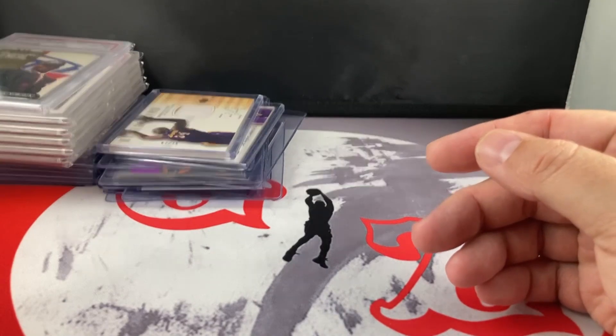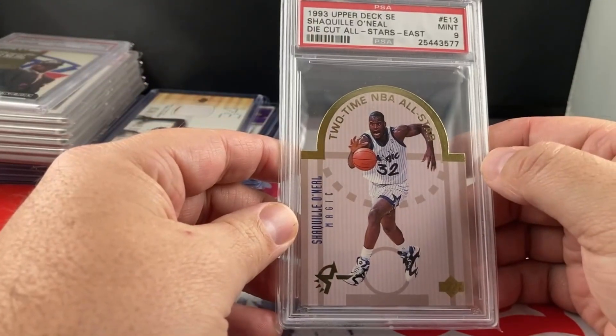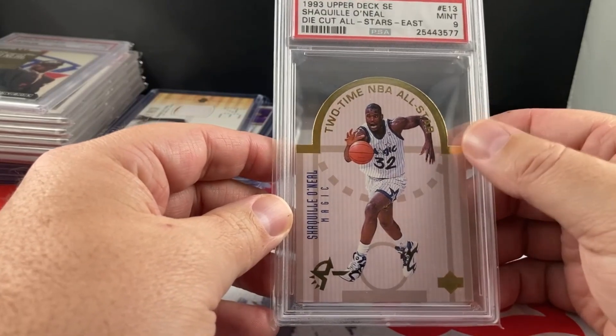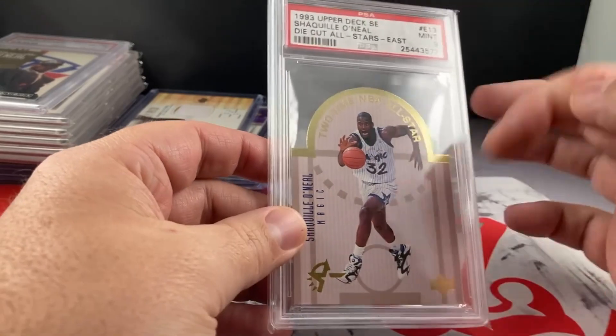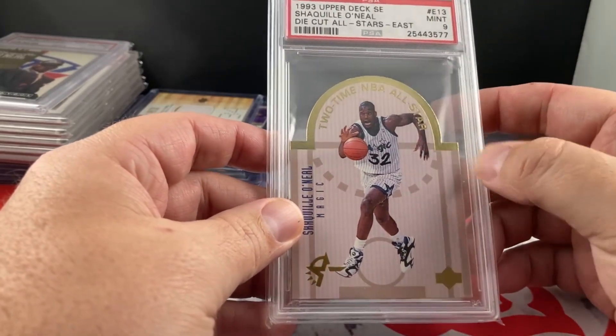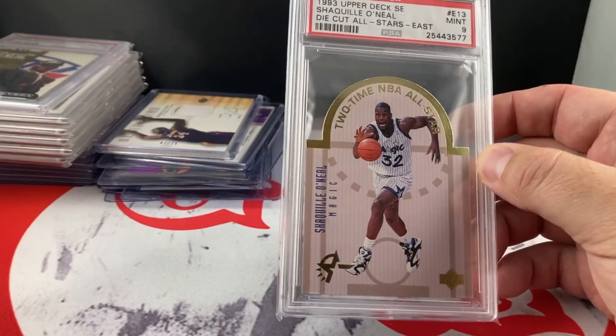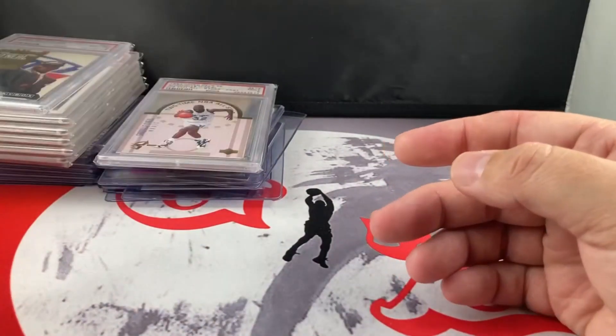These are some of my higher-end slabs with Shaq. Got a PSA 9 '93 Upper Deck SE — love this set. Have a few of the Penny Hardaways, a couple of them are autographed. Need to get the Shaq autographed — I won't break the 9. You can pick these up relatively cheap in comparison to the 9 price. I'm just gonna grab a raw one and get it signed eventually. Love that set.